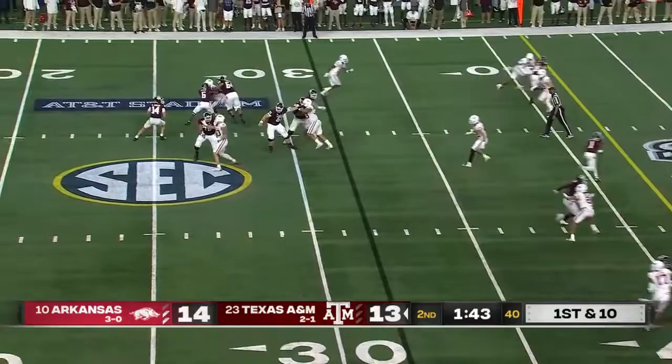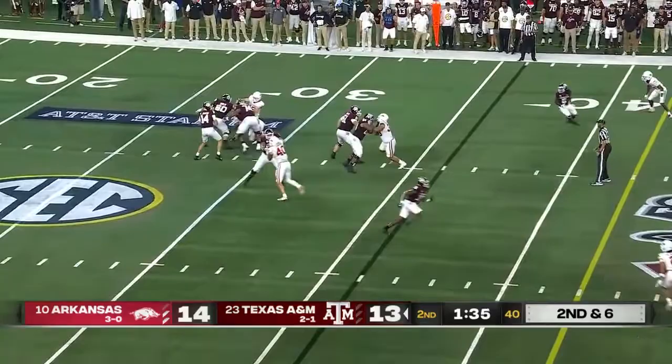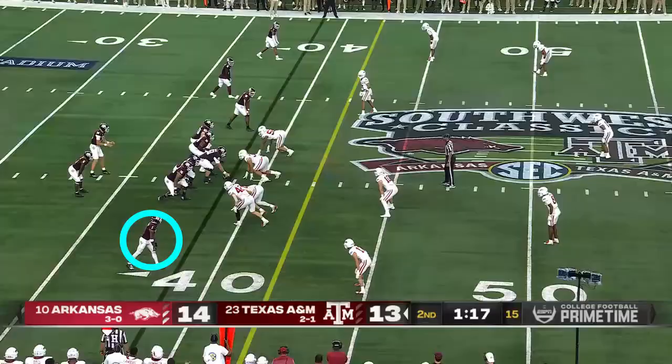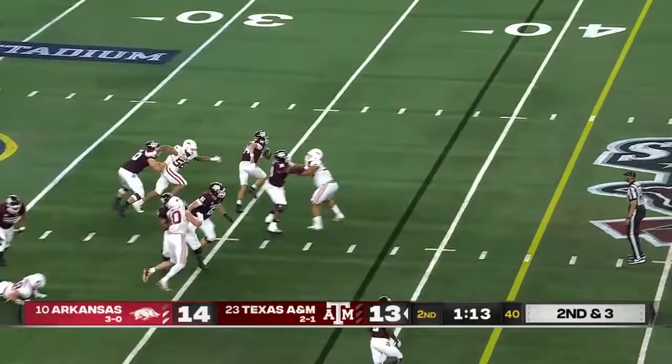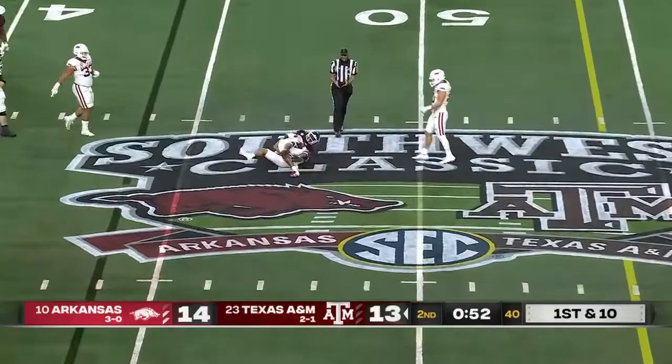Positive on first and ten — number six can help that play action on first down. Johnson just gonna get it to Achane. Complete past midfield to Stewart again. Second down — Johnson's gonna run it himself, he'll have the line to gain as he slides, trying to sneak into field goal range.